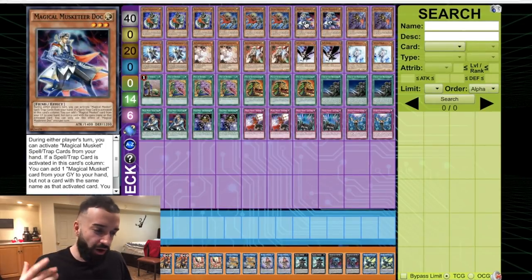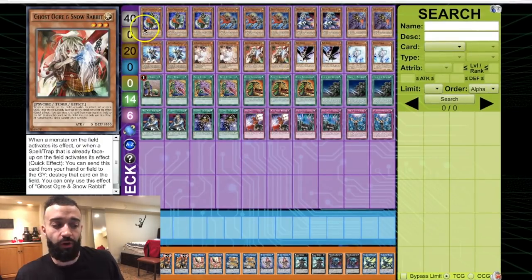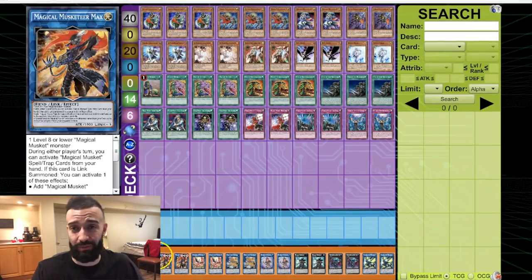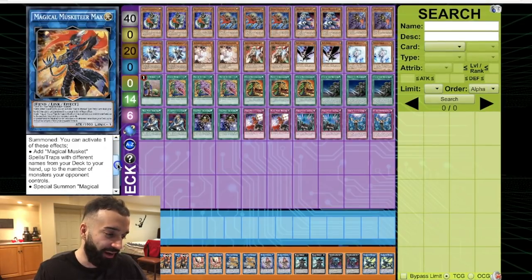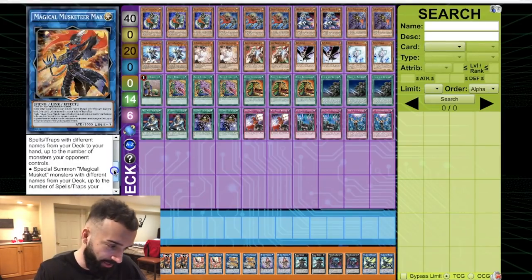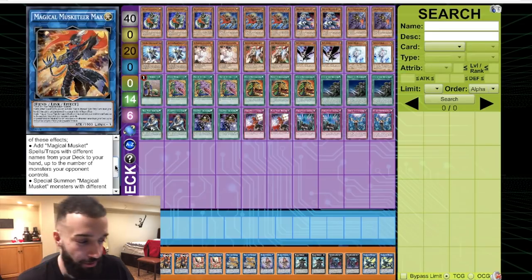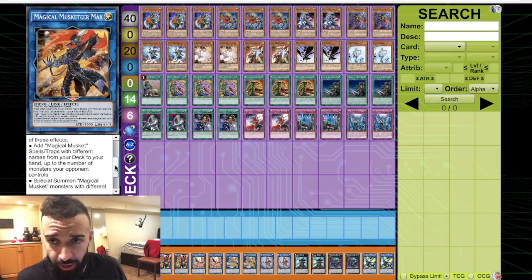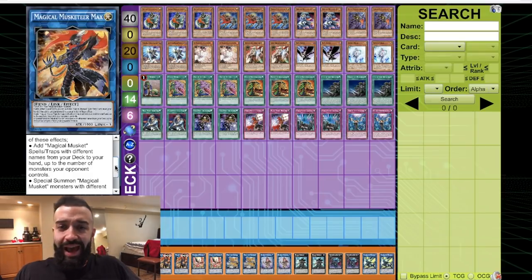You might also look at this and say there's an influx of hand traps — why so many? Well, the beauty of this deck is it can go both first or second. Magic Musketeer Max absolutely blows up this deck. When this card is link summoned — you link it with just one Magic Musketeer — it's absolutely broken. You can either add Magical Musket spells and traps up to the number of monsters your opponent controls, or special summon Magic Musket monsters up to the number of spells and traps your opponent controls.